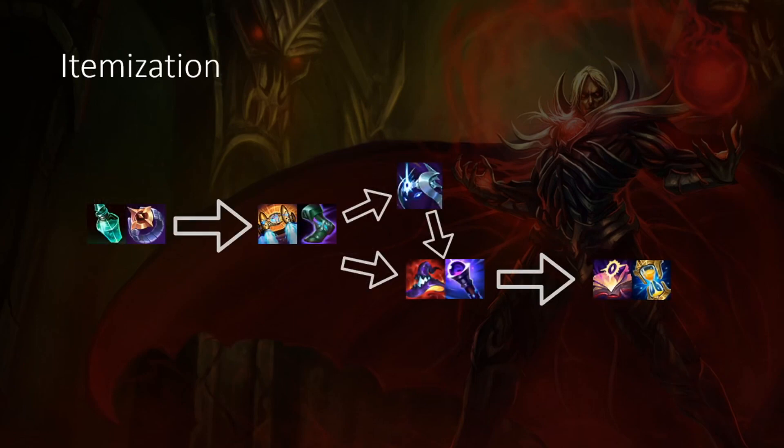Moving on to itemization for Vladimir. Obviously with the starting items, you should be going Refillable Potion and Dark Seal in literally every single game. Dark Seal is what makes Vladimir decent in Season 11. Without the Dark Seal buffs they changed, Vladimir would honestly be struggling down in the dirt.